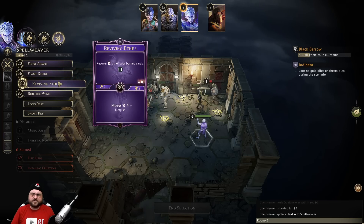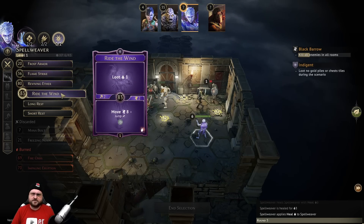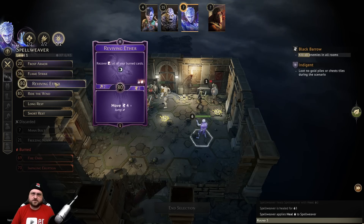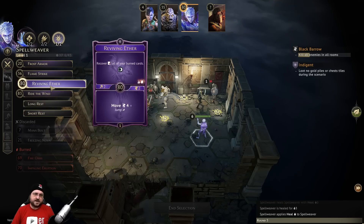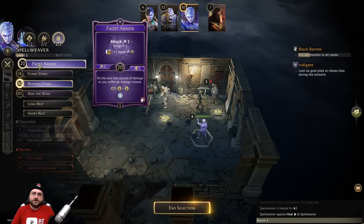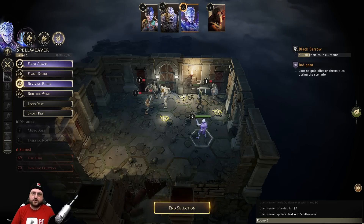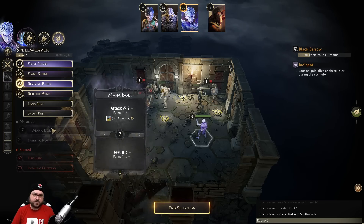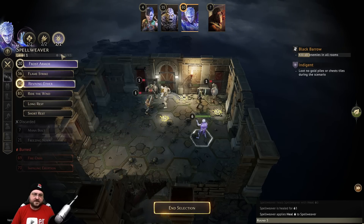No one's in range for that attack. I could do the reviving ether but I'd like to use it as late as possible. Maybe I don't load the frost armor right now - I can use a rest to grab our discards again, so reviving ether will just be discarded and that's okay. I can then prep the frost armor attack for cleanup. Rest actually burns one of your cards, so resting next turn might be better.